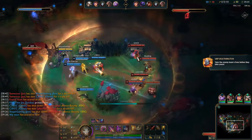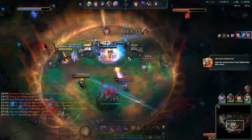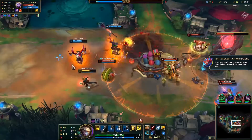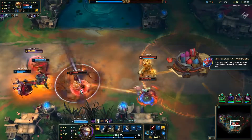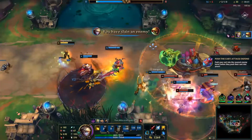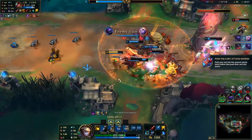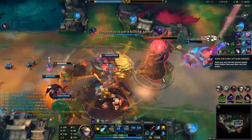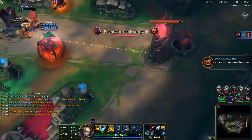Then we have one of the most chaotic random events, URF Deathmatch — a best-of-three teamfight with URF cooldowns. Then we have Push the Cart, with two versions: one where both teams have a cart and the first to blow up the enemy's structure wins, and the classic version where you escort one cart toward the enemy team, and the other team tries to push you off to control it and move it toward your structures.